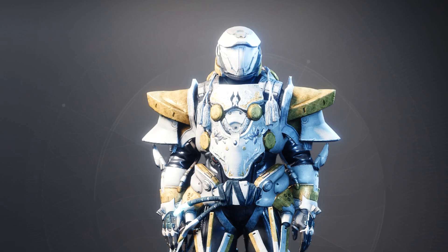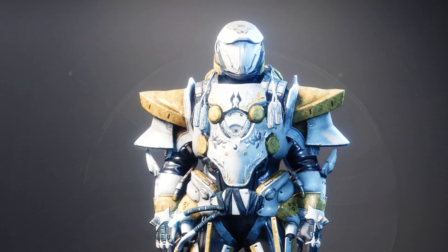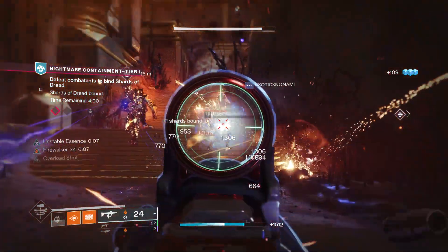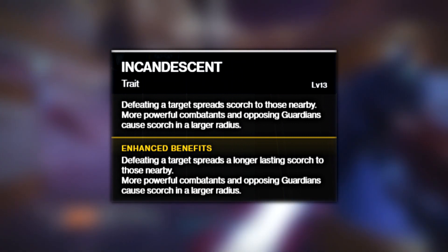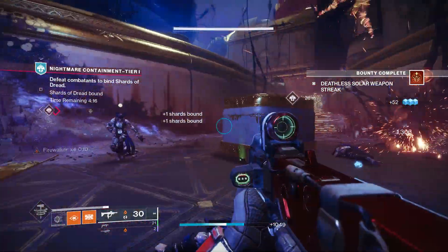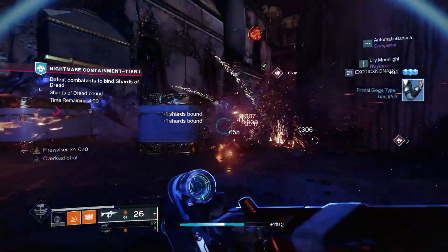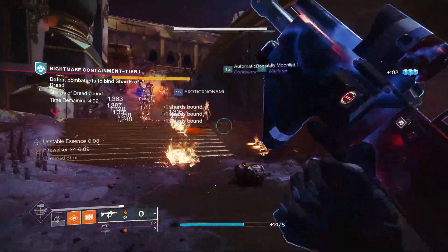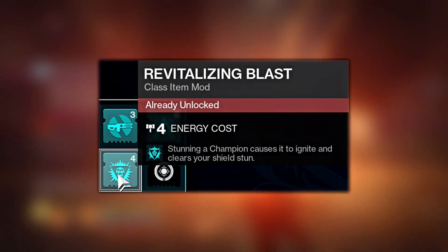Anyway, hi — the only SMG you will ever need: the Callous Mini Tool. I know what you're probably thinking: what an obnoxious title. Didn't ask. Plus Adagio, plus Incandescent — which is exactly the main reason why this SMG is the new king. With Incandescent, after a kill, the enemy explodes and spreads a scorch burn to nearby enemies. The TL;DR is Dragonfly without needing a headshot, but better. It's an extremely fun ad-clearing machine in every activity — champion activities and all end-game content, raids easily. There are even artifact mods like Revitalizing Blast which, when stunning a champion, causes it to ignite.